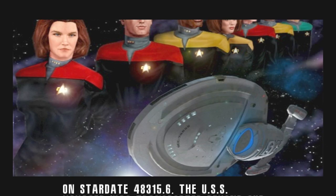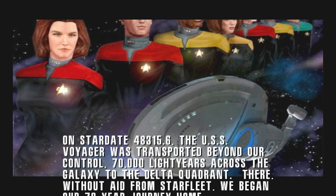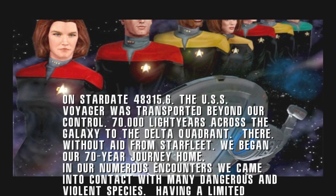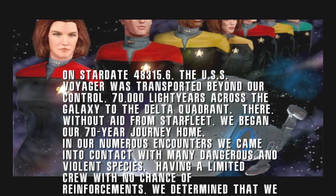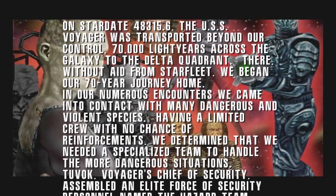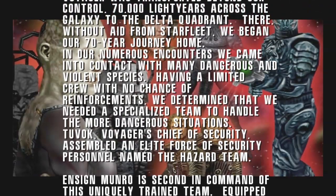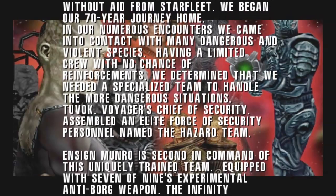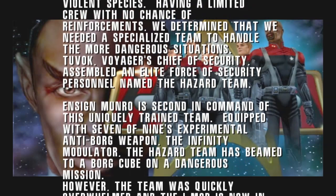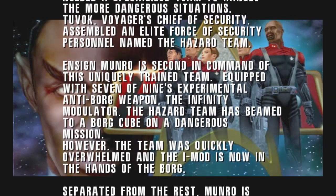On Stardate 48315.6, the USS Voyager was transported beyond our control, 70,000 light years across the galaxy to the Delta Quadrant. There, without aid from Starfleet, we began our 70-year journey home. In our numerous encounters, we came into contact with many dangerous and violent species. Having a limited crew with no chance of reinforcements, we determined that we needed a specialized team to handle the more dangerous situations. Chuvak, Voyager's chief of security,